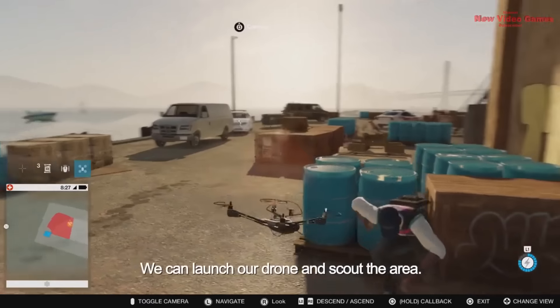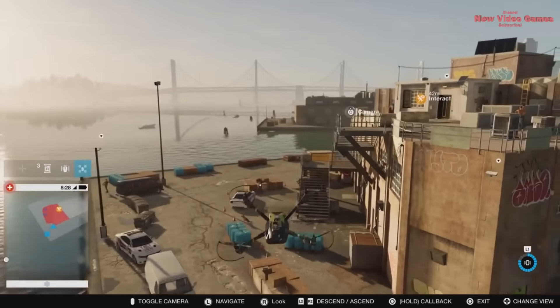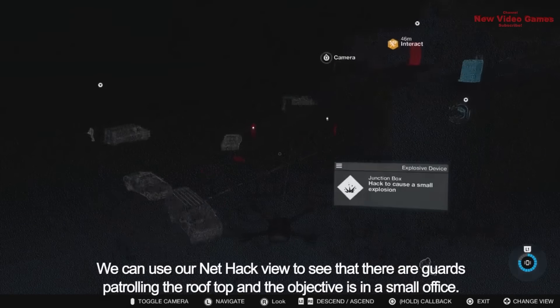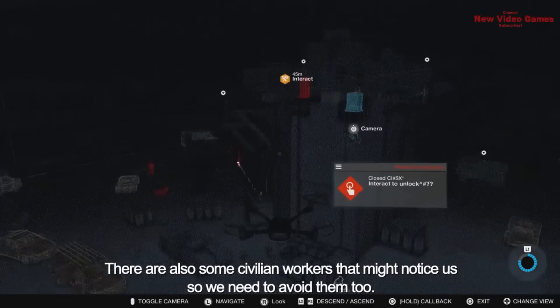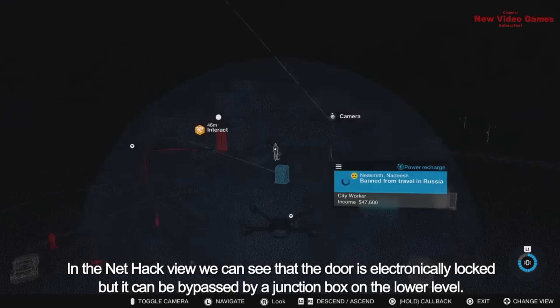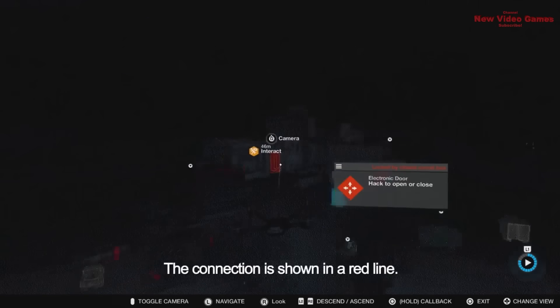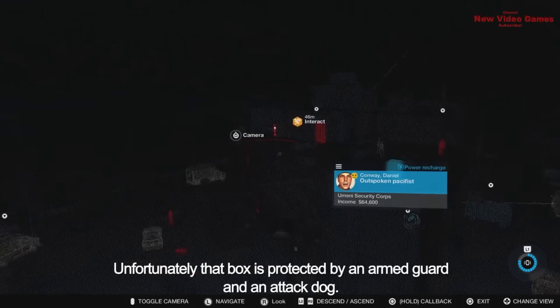We can launch our drone and scout the area. Using NetHack view, we can see guards patrolling the rooftop and the objective in a small office. There are also civilian workers we need to avoid. The door is electronically locked, but it can be bypassed via a junction box on the lower level — the connection is shown as a red line. Unfortunately, that box is protected by an armed guard and an attack dog.